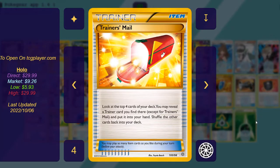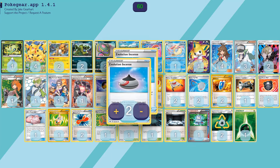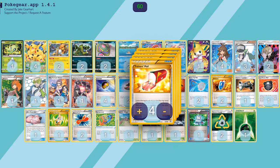Four copies of Trainer's Mail: look at the top four cards of your deck, reveal a Trainer card you find there, and put it into your hand, then shuffle the rest back. Trainer's Mail is very good — I just play it to give the deck general consistency. If you have something else you want to play in those spots, it's perfectly open. There are four free spots there; you could go more Evolution Incense, or maybe add some more techs to guarantee better matchups. Four Trainer's Mail helps my deck go a little bit faster, and I like that.